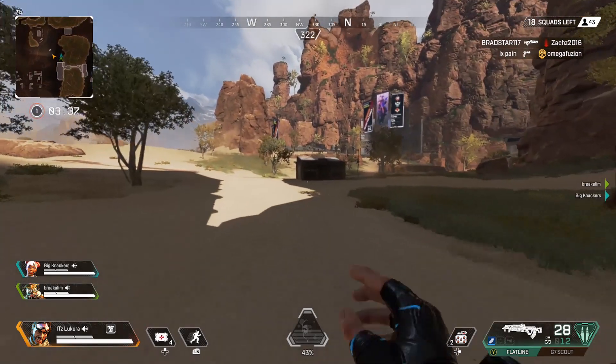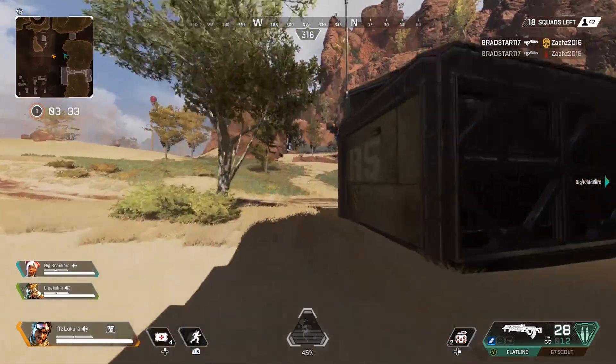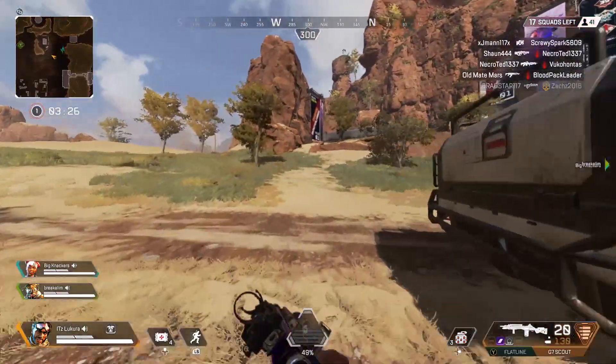The location you want to drop at is between the Pit and the Bunker, and it'll be this small building where it's just got scattered loot around it. It doesn't look like there'll be a lot of good loot there, but this is where you'll find the legendary item.